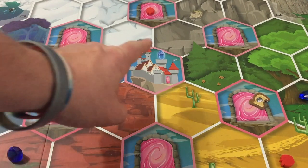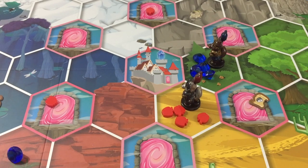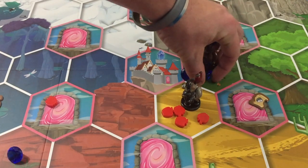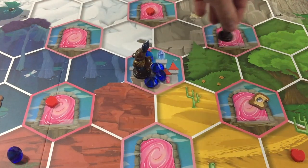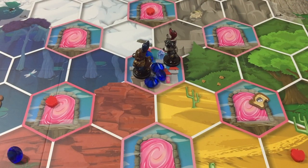A player may deliver a total of exactly four gems or four apples to the center Castle Everfree space on her turn in order to earn the corresponding trophy. The only reason a player may move onto Castle Everfree is to complete such a delivery, and that player must move her seeker so that it transports exactly four gems or four apples onto Castle Everfree. The player may make this delivery by moving onto Castle Everfree from an adjacent space, or by moving through a portal, or a combination of both. It is possible to use two seekers to complete a delivery, but only if they both arrive at Castle Everfree on the same turn.